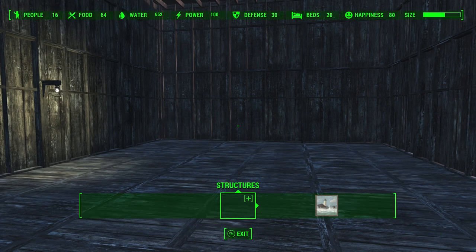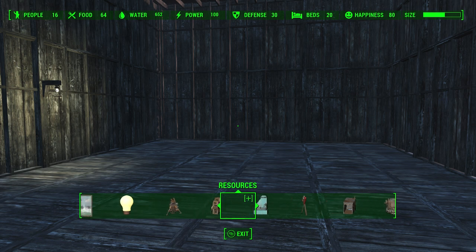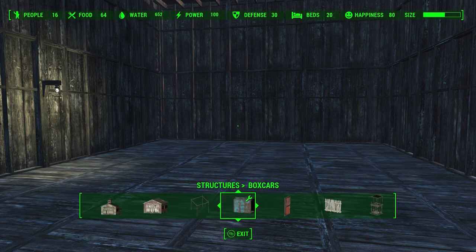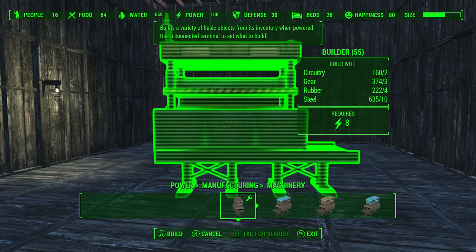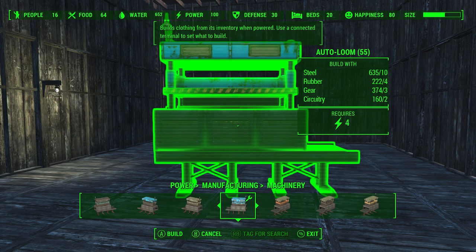So to do this we're going to go into our build menu. Let me jog my memory here — manufacturing. So there's a whole bunch of machinery you can build. This is a builder; I'm not exactly sure what it does. Armor forge, weapon forge, auto loom, energy weapons — you can build those.